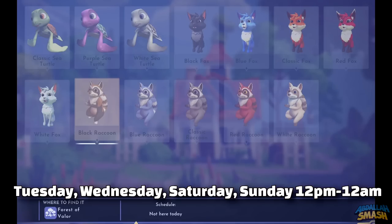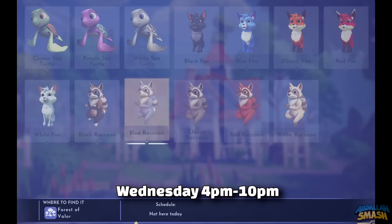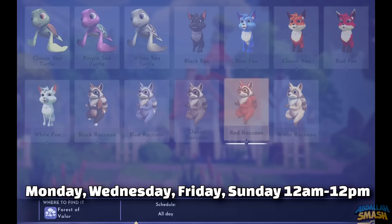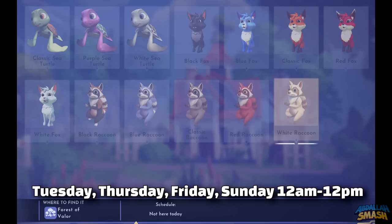The black raccoon is available all day Tuesday, Wednesday, Saturday, with limited availability on Sunday from 12 p.m. to 12 a.m. The blue raccoon, which is the rarest raccoon in the game, is only available on Wednesday from 4 p.m. to 10 p.m. The classic raccoon is available all day Monday, Thursday, Saturday, with limited availability on Sunday from 12 p.m. to 12 a.m. The red raccoon is available all day Monday, Wednesday, Friday, with limited availability on Sunday from 12 a.m. to 12 p.m. The white raccoon is available all day Tuesday, Thursday, Friday, with limited availability on Sunday from 12 a.m. to 12 p.m.